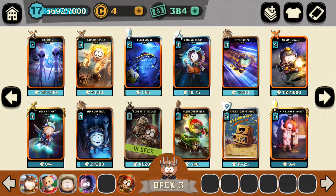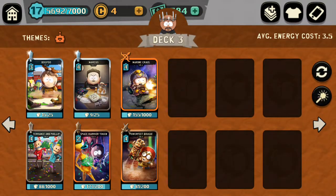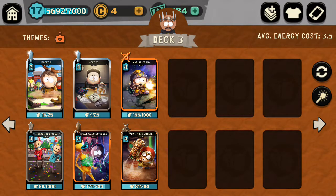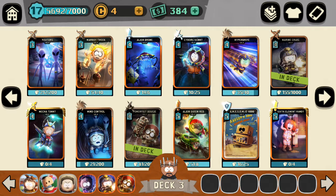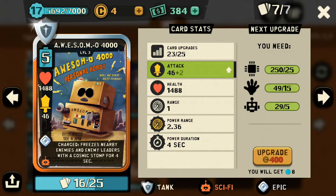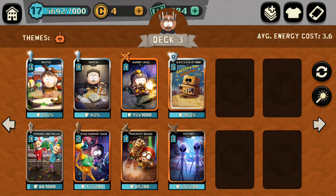What we want here is Craig. Craig is not only a ranged cost card that you need, but he does leader damage no matter what — a very good card. These three or four cards combined do a lot of damage toward the leader. I always use a tank; Osmo is a very solid tank, freezes nearby enemies and has quite a bit of health. I'm going to use Visitors because you need at least two ranged cards in all your decks. We have Marine, Craig, and Visitors as my ranged.